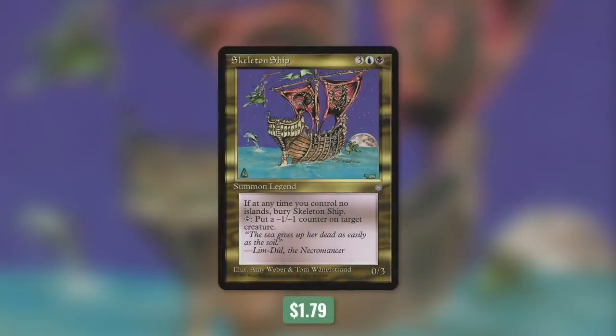Today's commander is Skeleton Ship. It's a 0/3 skeleton that costs three blue-black. It says when you control no islands, sacrifice Skeleton Ship. And you can tap it to put a minus one minus one counter on target creature. Now, no offense to Skeleton Ship, but it's definitely not one of the most powerful commanders out there. For whatever reason, if we don't control an island, we have to sacrifice it. Because it's a ship, I guess flavor-wise that makes sense.